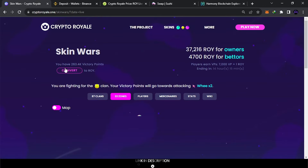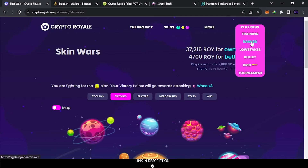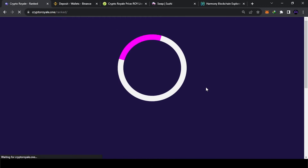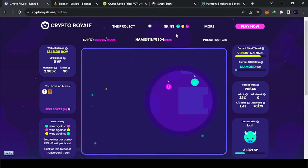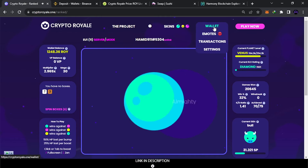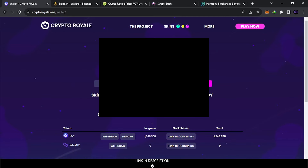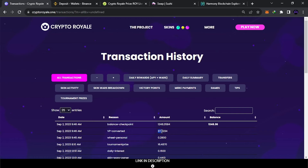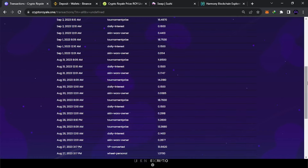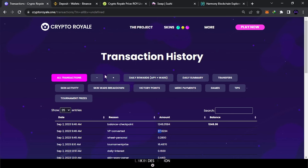You can also earn VIP balance when you play and win. Come to the Rewards section — you can exchange VIP balance into ROY too. That's three ways to earn from this game. They'll tell you here how much: 7,000 VIP gives you 1 ROY. I have 263,000, so I'm gonna convert them — they will be added to my balance. You can find all the details here. In wallet settings, transaction history — this 37 ROY just for free from VIP. When I play a lot I get a lot more.